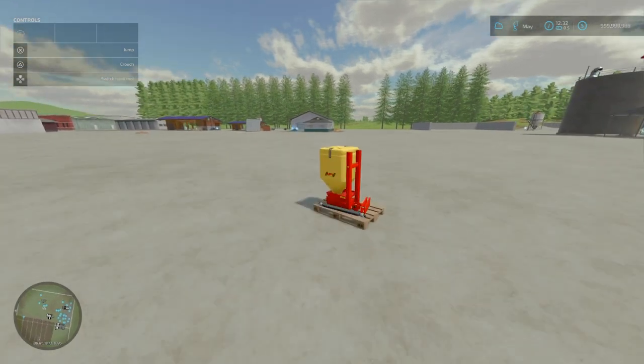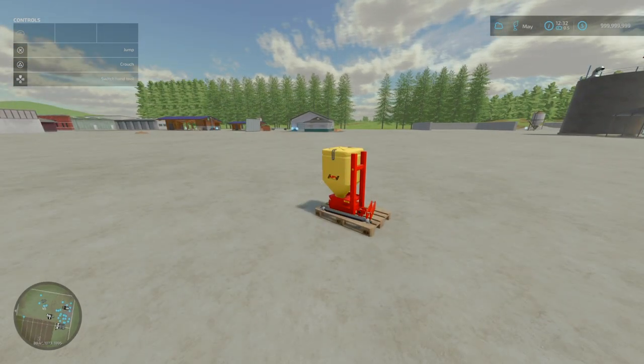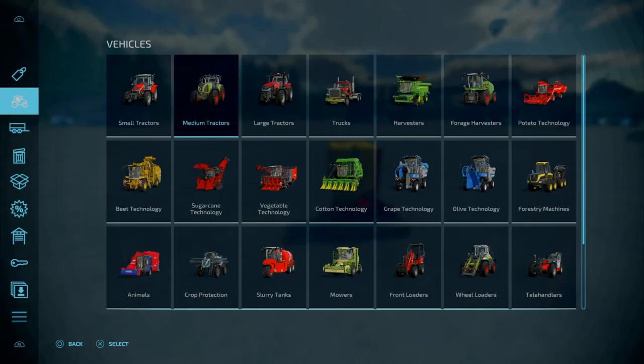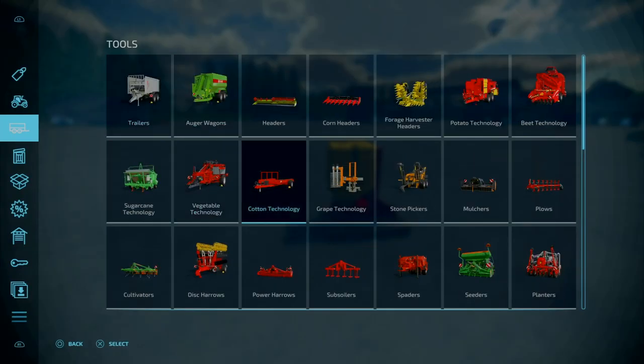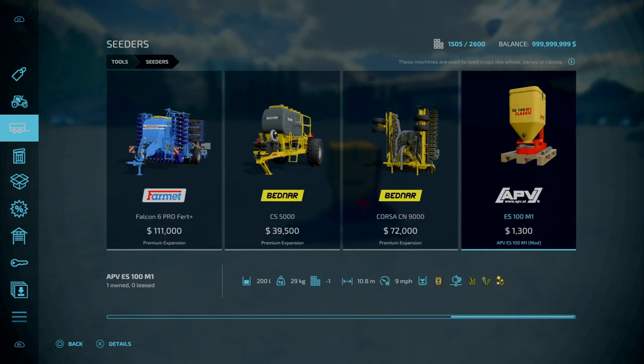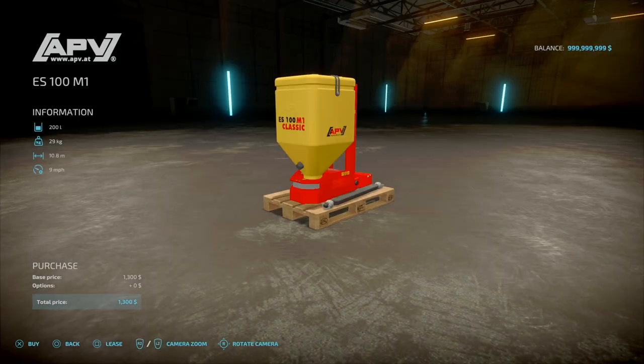Starting off, we've got the APV-ES100M1 by OMSI. 5.89MB to download, three slots for console. This is a seeder — you'll find it under Tools and Seeders, head towards the end. 1,300 to buy, 200L capacity, weighs 29kg. It can do a 10.8m spread at 9m working width.